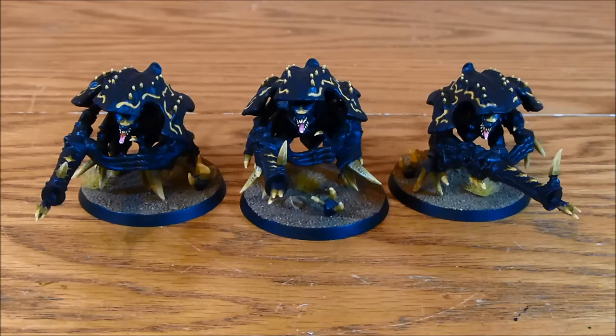In the previous codex the elites section was absolutely jam-packed with awesome units. We had Hiveguard, Y Steelers, Zonethropes, and Duma Melanti. Now we have lost Y Steelers and Duma Melanti, although we've got a variant with the Zonethropes, but the slots just aren't as jam-packed as they used to be, which gives us a few more options.